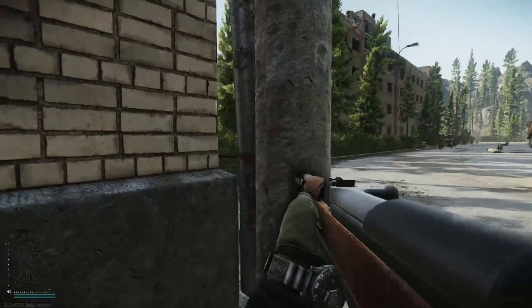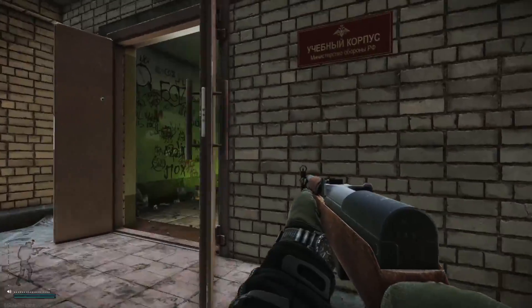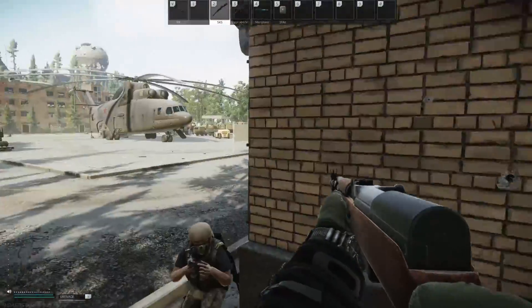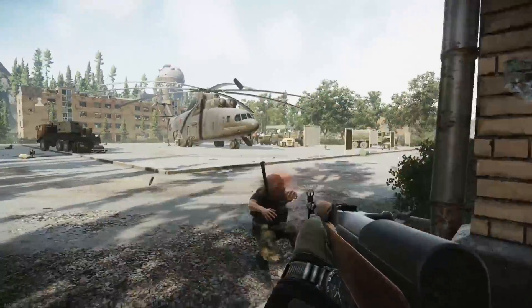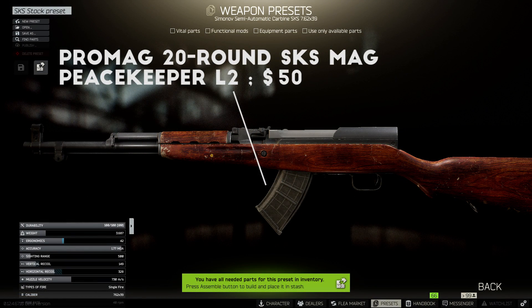It's not fancy, and it's not the most versatile weapon, especially with the internal mag, but the SKS shoots a fairly powerful round, and at level 1 the 7.62x39 PS rounds are basically the best ammo you have available. This build altogether costs about 22,000 rubles, and if you want to add the 20 round magazines, they're about $50 each from Peacekeeper level 2.